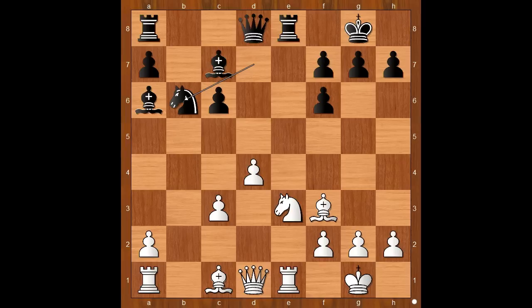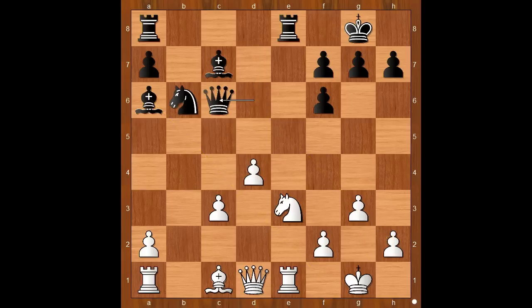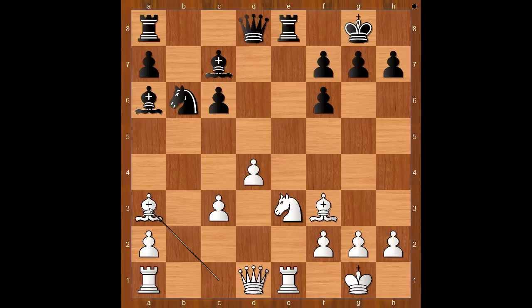Is this a blunder? White can take on c6. Carlsen played bishop to a3. Why? Would you take on c6 if you had white pieces? If bishop takes on c6, then queen to d6, threatening to take on h2. And after g3, queen takes bishop. Bishop to a3, preventing queen to d6.